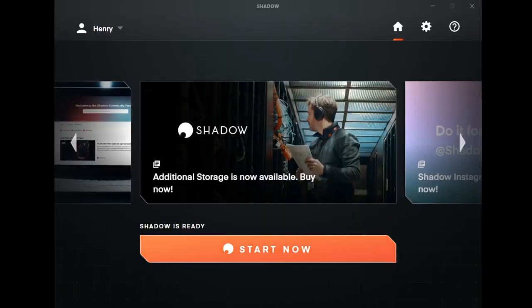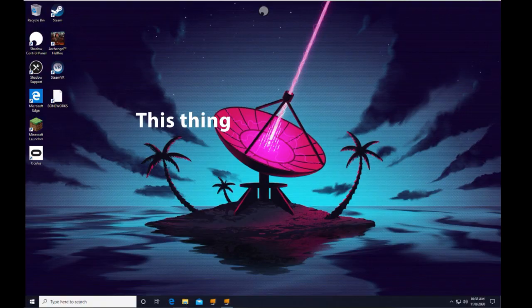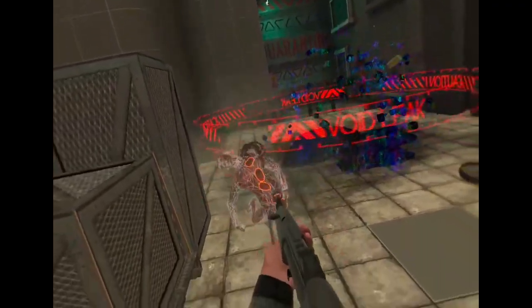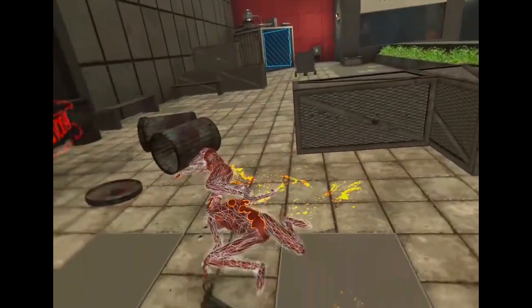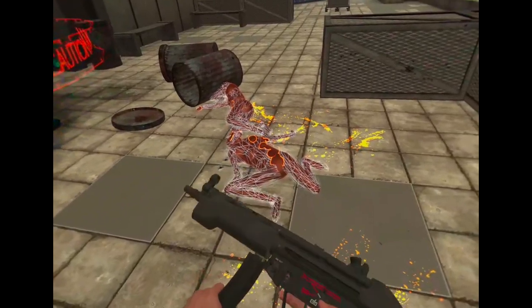Open the app and complete the setup process, and then simply select the Start Shadow button. After a few moments, you will see a new window pop up that looks like a new desktop — this is your Shadow PC. From here, you need to download SteamVR, the Oculus app, or whatever other platforms you want to use for PC VR gaming, and buy whatever games you would like to play.